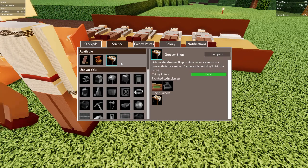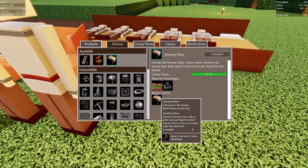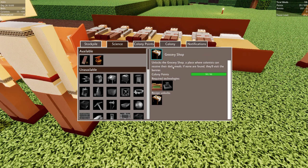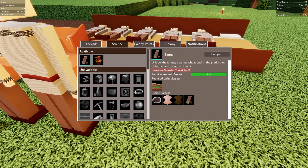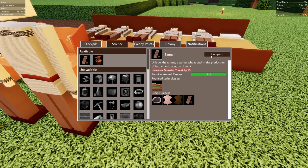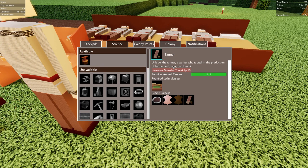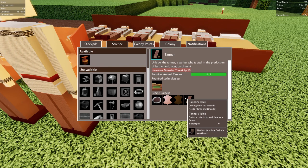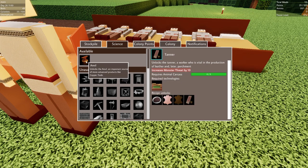First let's unlock the grocery shop - it's built at the job block crafter's workbench so they can start building those because we're going to need those right away. And then the tanner - that's going to increase our monster threat by 10 but I think our four guards can handle it right now. So let's complete that. He'll be busy for a little bit making these new workstations for us, and then we'll get started on leather so we can unlock the anvil.